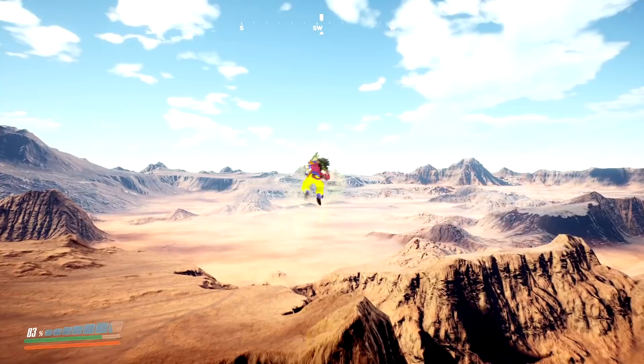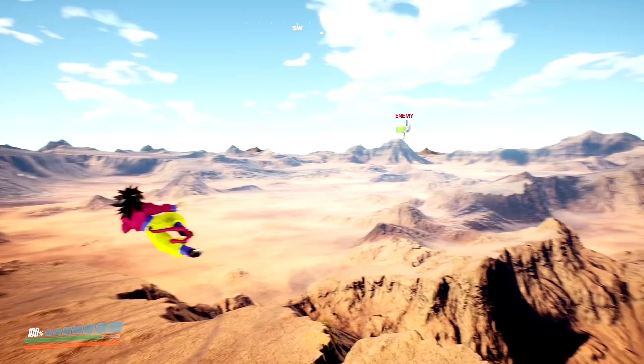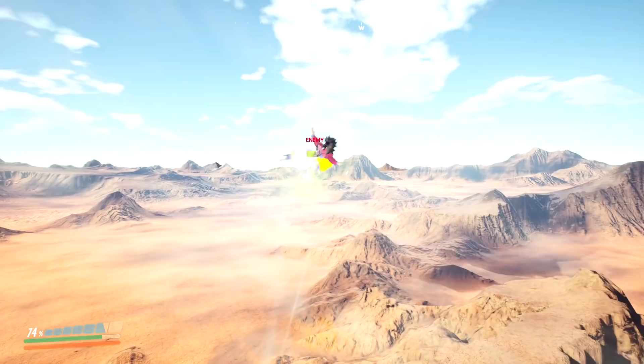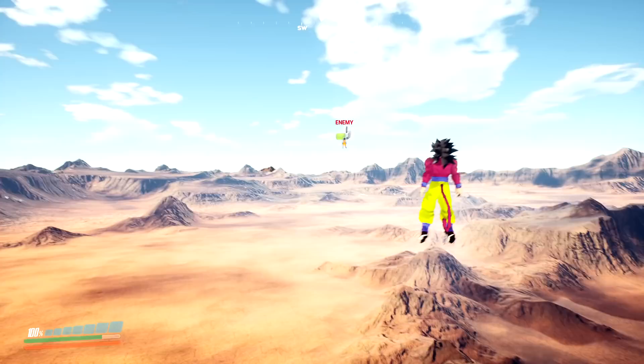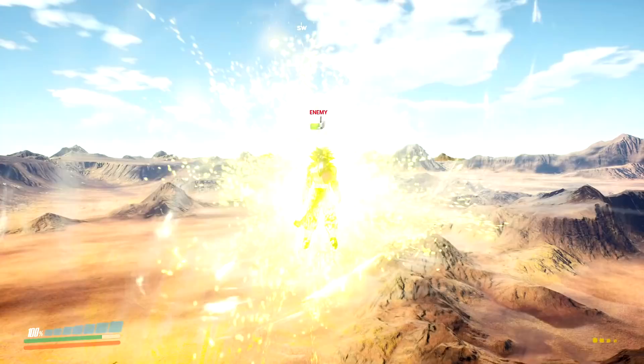The cinematic combos are kind of hard to do - they don't work all the time. It's like a low chance to get it. To activate it, you have to have 95% stamina or higher. The stamina bar is the blue bar at the bottom left. It's so hard to get the cinematics. The green bar at the bottom left is my health, and the orange bar is my key meter. That's actually how you transform - there's only one transformation in the game, and that's the fusion, the Metamoran dance.